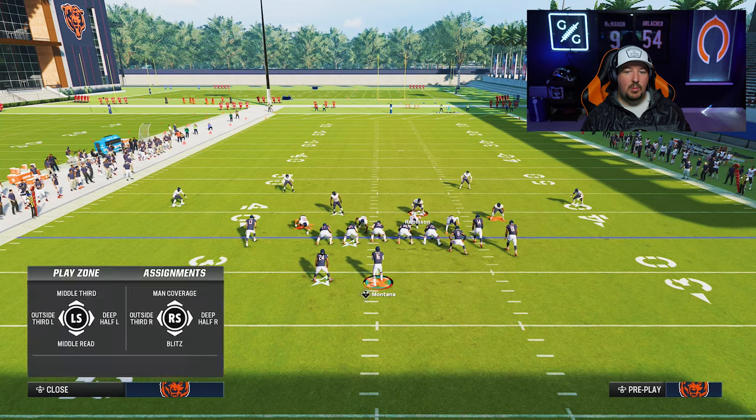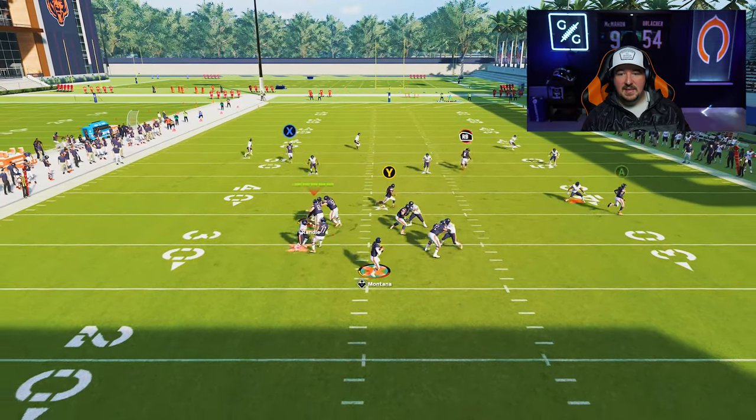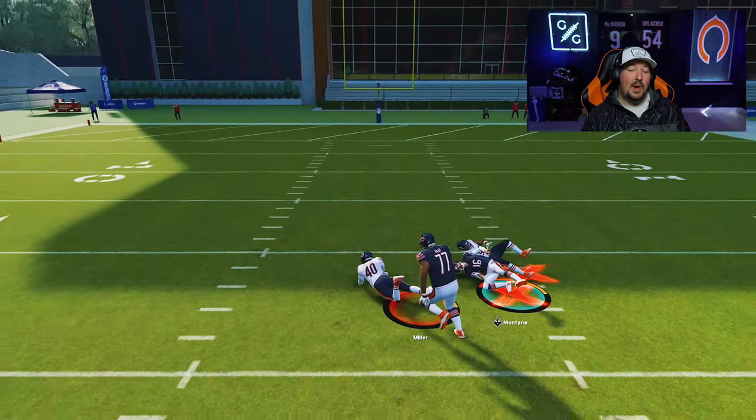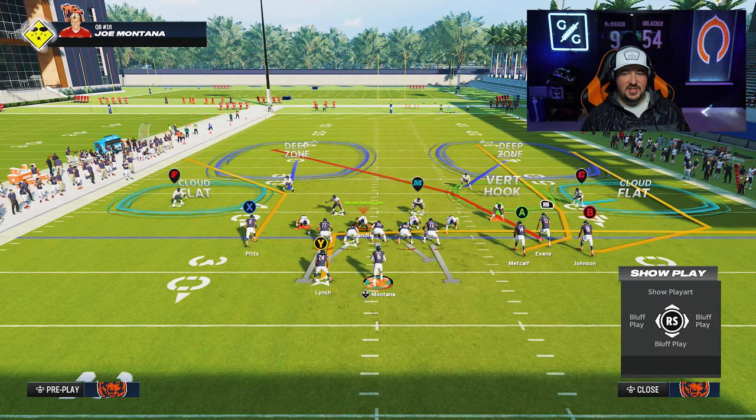Let's set up the exact same coverage — roll our cover three to the bunch side and shade down. You're going to have the flat taken away, then he drops back in the middle of the field and stays on the in route over the middle while the pocket degrades around the quarterback. This tip is incredibly important when you deal with players that like to spam quick throws to the tight end in the flat, or maybe verticals where the running back is releasing over the middle. Anytime the running back is running an in route out of the backfield, this is a great go-to.